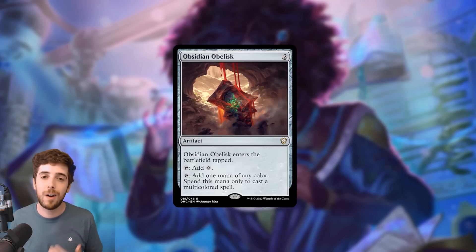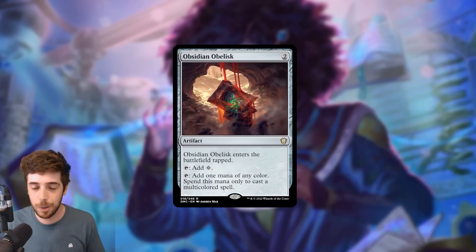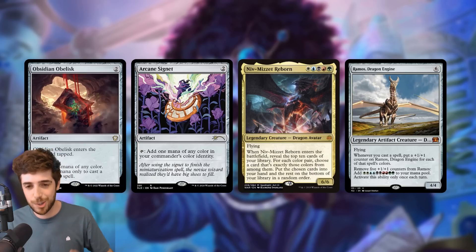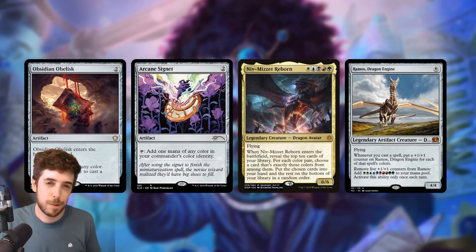Moving on, we have Obsidian Obelisk — basically Arcane Signet at home. This is a 2-mana artifact that enters the battlefield tapped. You can tap it for colors, or tap it to add 1 mana of any color, spending that mana only to cast a multicolored spell. It's a fine budget inclusion, especially if you don't have fetch lands and shock lands. It's a nice secondary Arcane Signet in a multicolor matters deck and fits in basically any of them — Niv-Mizzet Reborn and Ramos especially.